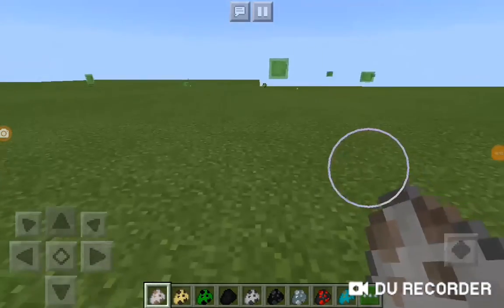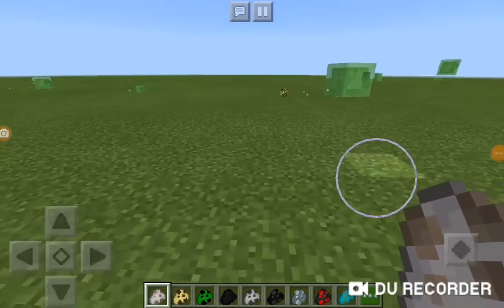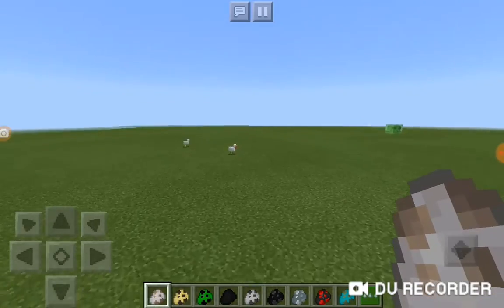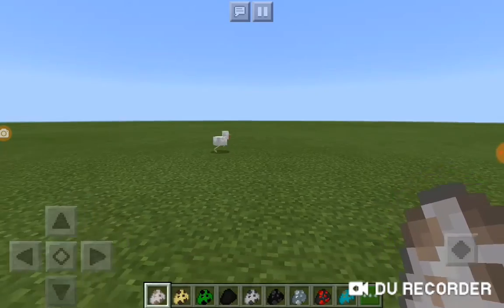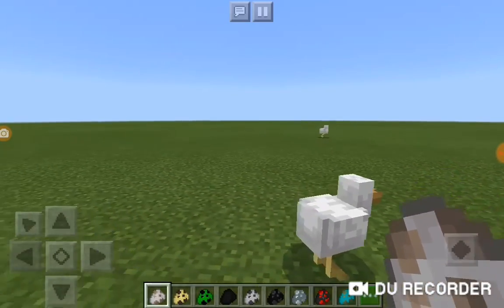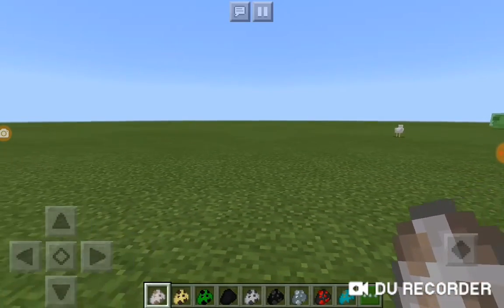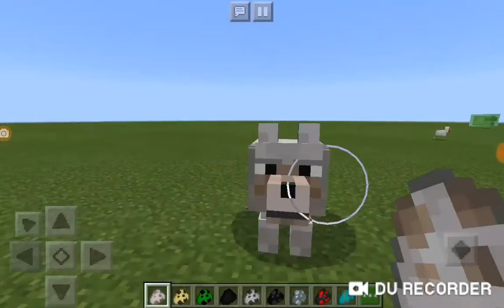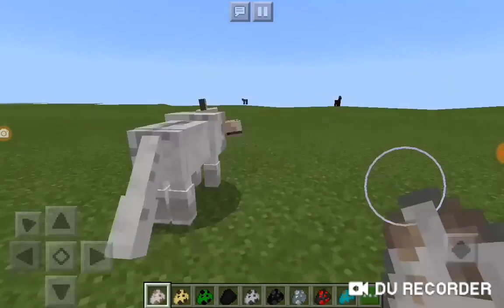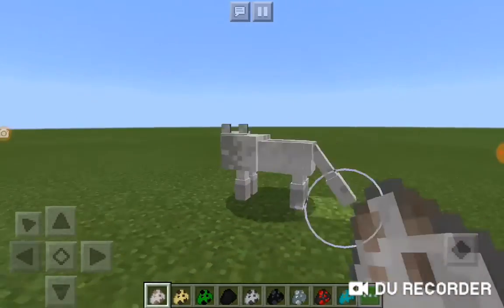Hello guys, welcome back to another video. Today I'm going to be showing you the Mutant Creatures mod — it basically mutates all the creatures, or most of the creatures in the world, to be mutant. We're going to start off with the mutant wolf. This is a really mutated wolf; it's cool and you can tame it.